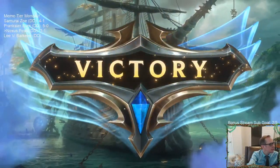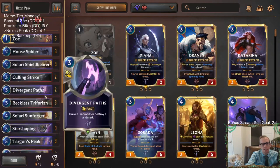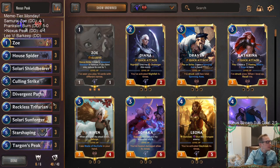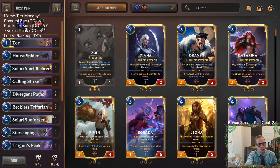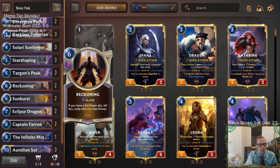It's another 4-1 on meme tier day - we got some pretty sweet meme tier decks today. Crazy games, crazy fast games too. If you want to play Targon decks and Celestials but don't want to play 30-minute games, just play Targon's Peak - Targon's Peak allows you to unload your hand with Celestials super fast and they just end the game really quickly. So we ended up going 4-1. The Peak didn't do much in the first game since we had too many cheap cards in hand, but I don't think it was Zoe's fault even though we had three Zoes - it was really the fault of the other cards like the Trifarian that couldn't block and the Reckoning.